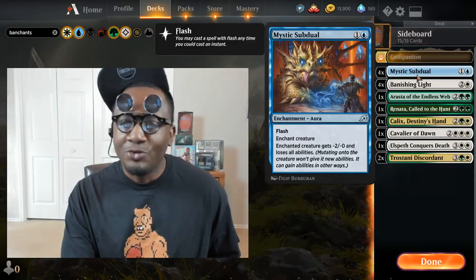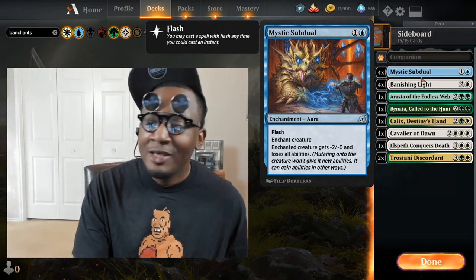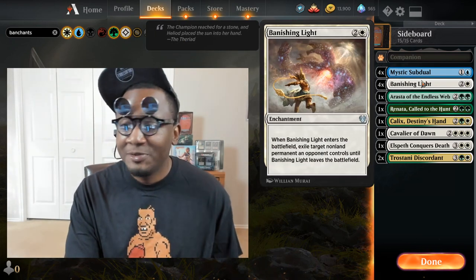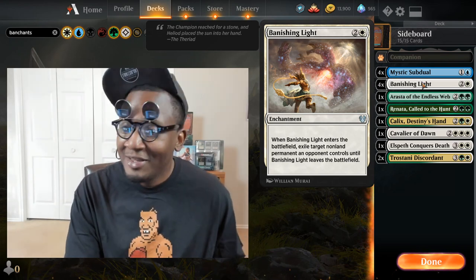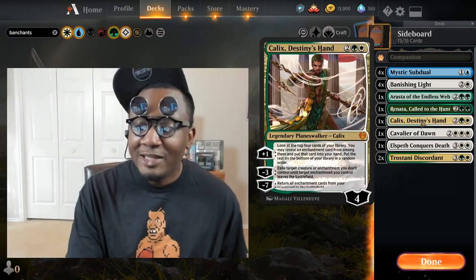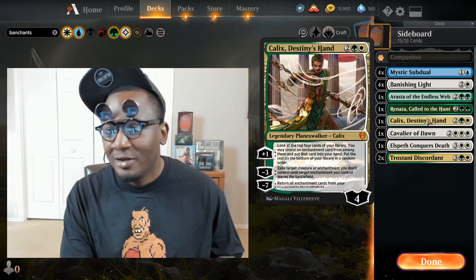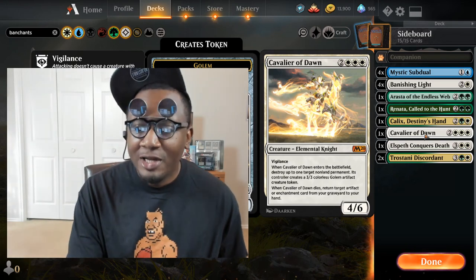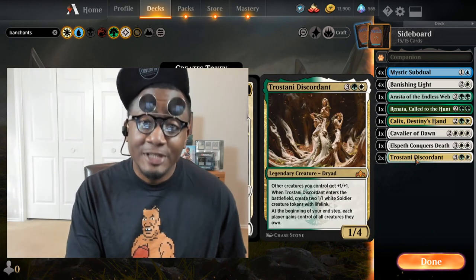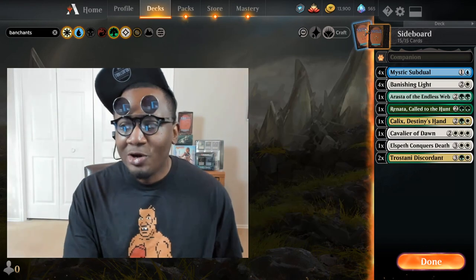I've got a sideboard built out for best of three. Four Mystical Dispute — that's strictly for going against Winota decks because it has flash; you can flash it down on a Winota and let them swing and they won't be able to fetch up agents. Four Banishing Light because it takes care of everything. One extra Arrasta of the Endless Web, one extra Renata Call to the Hunt. One Calix to go against long grindy decks — card advantage, extra removal. One extra Cavalier of Dawn, one extra Elspeth Conquers Death, and two Trostani for agents. So we've got kind of a dual package to combat agent strategies.